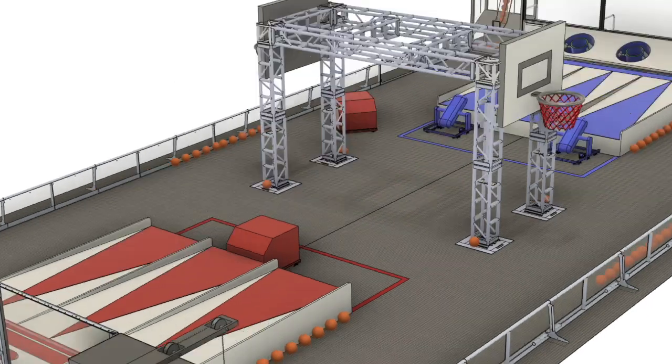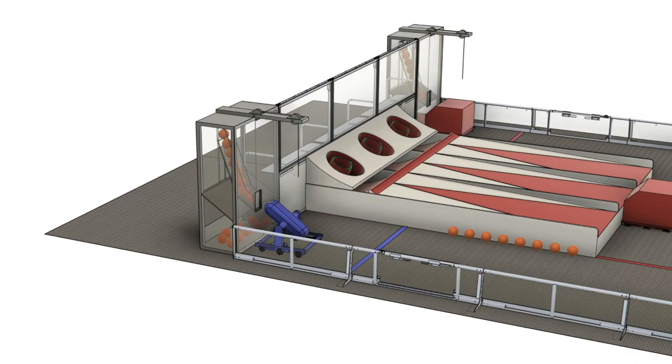The ball dispenser is used by teams pulling on a chain, releasing a sliding door and letting the 9 power globes stored in the dispenser fall into the robot or onto the floor.